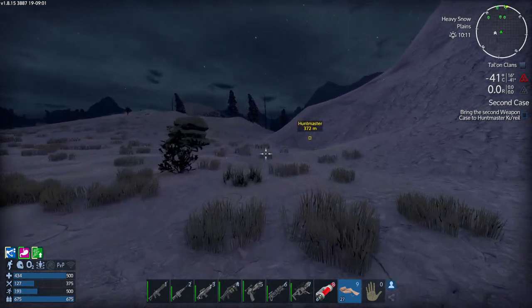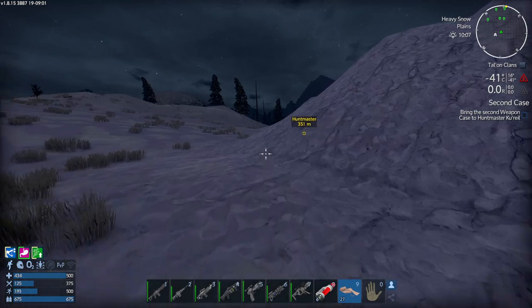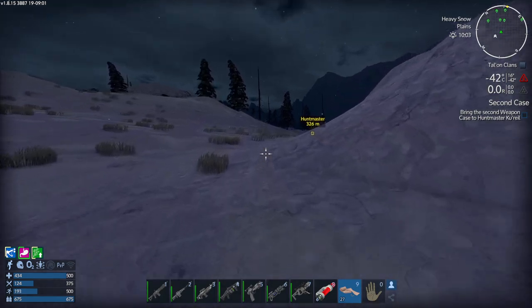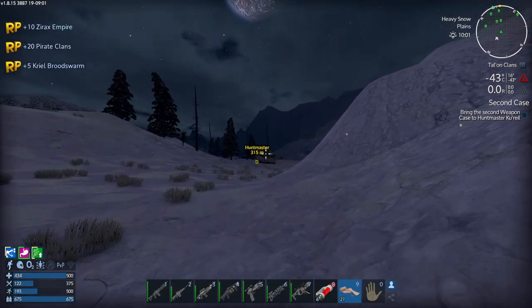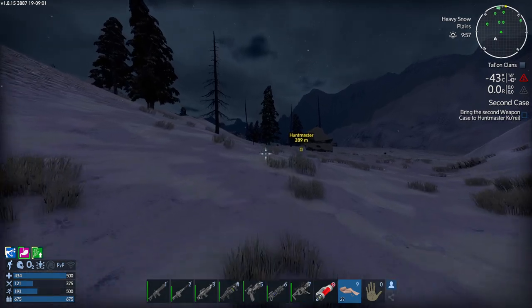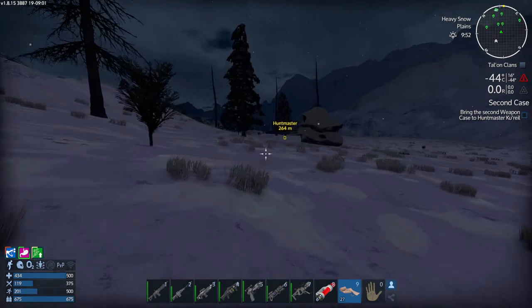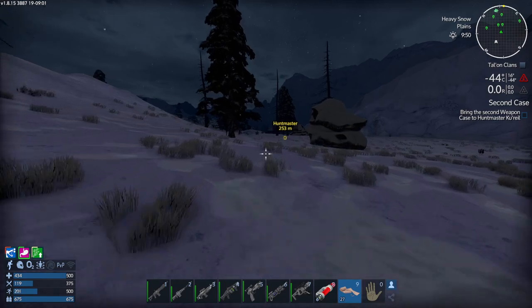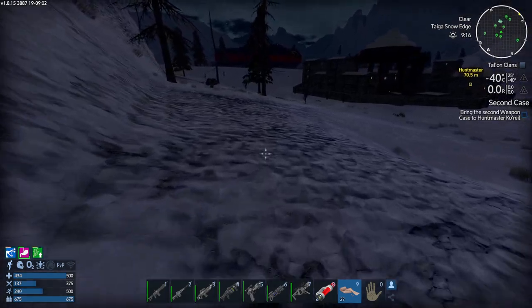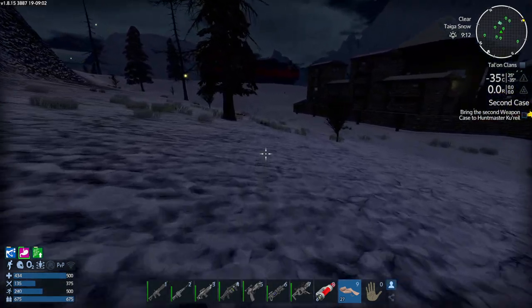Temperature is getting reasonably under control with the med items available. The stage two poisoning is still active but the player isn't losing health at the moment. 'There's the ship over there — if we can get to it.' The player reasons that even dying this close to the ship would be okay because they could clone back into the ship itself.